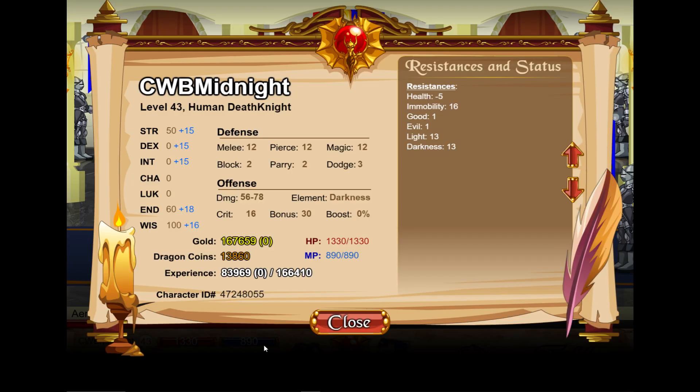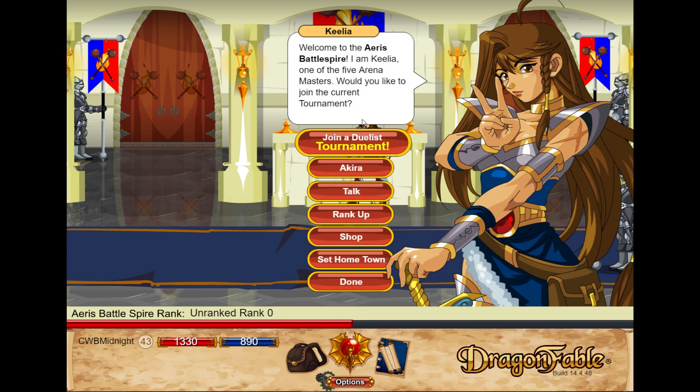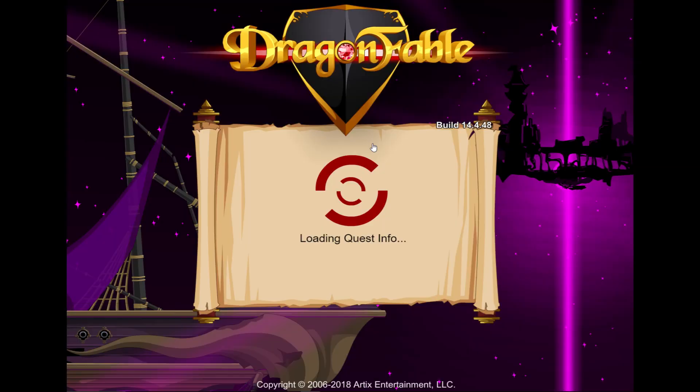I'm doing this on my Death Knight simply because my Ascendant is overpowered — it's going to wipe everything out too easily. I want to do this on my Death Knight because I'm enjoying it recently. And it's actually got no rank in PvP — I've not actually got any trophies. I think I got to rank one on my Ascendant, so we'll just start from scratch. I've also got Cthulhu Adept on this character, so I might try that out, but that class is literally overpowered.